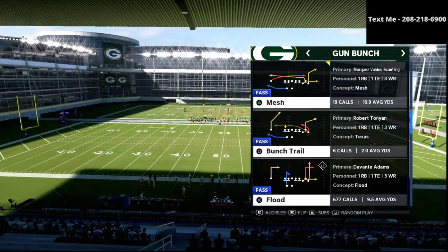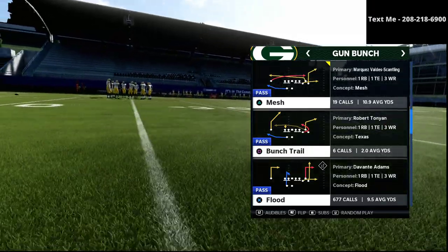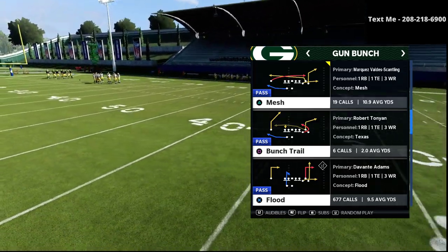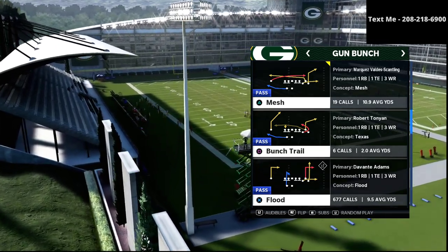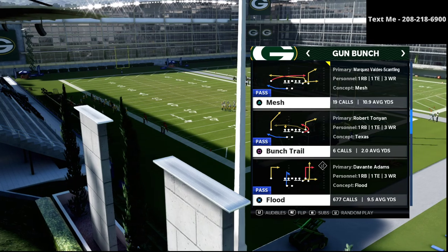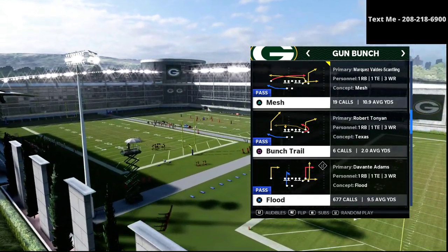In this video we are talking about how you can have the best gun bunch offense in Madden 21, and if you want to get my entire gun bunch offensive guide I'm going to leave a link to that in the description. You can get the entire offense from the Jets playbook where I break down the bunch, the bunch tight end, as well as the trips tight end offset — the entire offense for just $15.